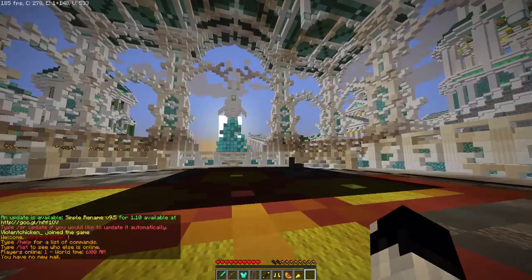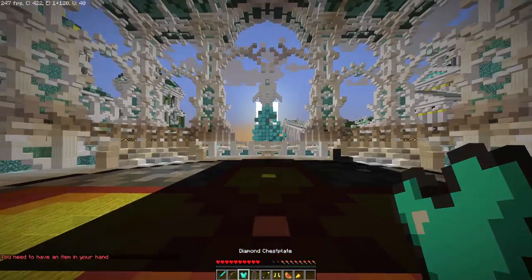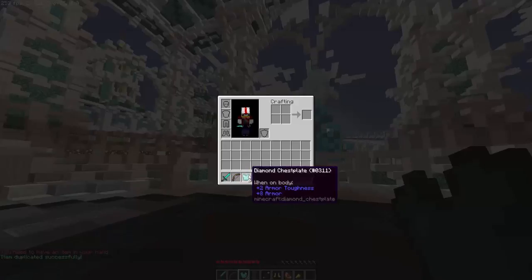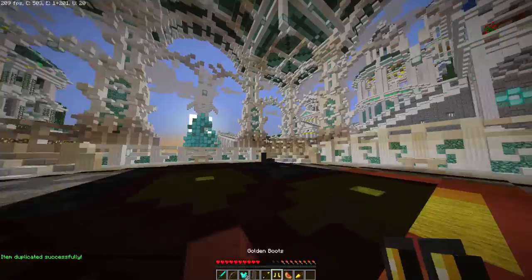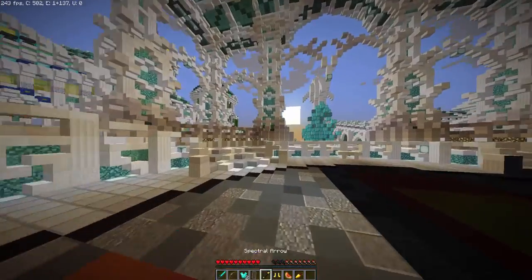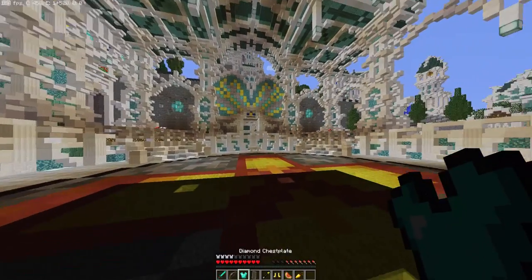Our next command is going to be slash SR get amount, and you have to have an item in your hand. It's just to give you the amount of things you have, so I have one diamond chestplate — if I do get amount, now we have two diamond chestplates, and that's how that works. That command didn't really have anything to do with the rename part, but there's a lot more to it — those are just a few little extra commands.